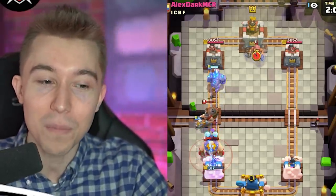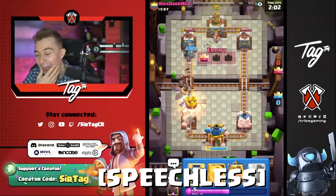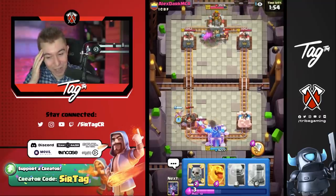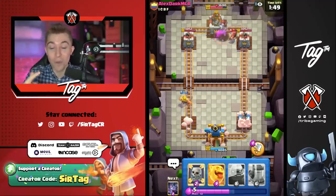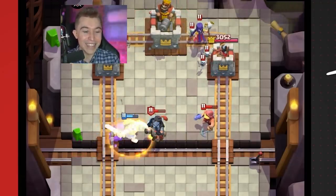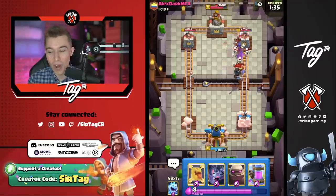All right, so this one is the fattest L of my life. I can't believe the dude whips out an Electro Giant which I can't counter, then goes in for a Mighty Miner that I can barely counter, and then right when I think I'm back in business, he whips out a Fisherman to activate King Tower. Credit where credit is due. This game was lost in a blink of an eye. We got utterly destroyed. But the Golden Knight dashed onto the tower for some type of consolation prize. Regardless, we'll bounce back into the next game.